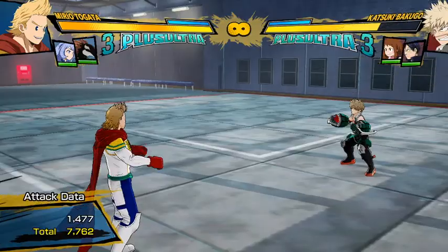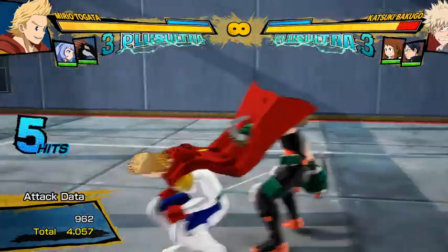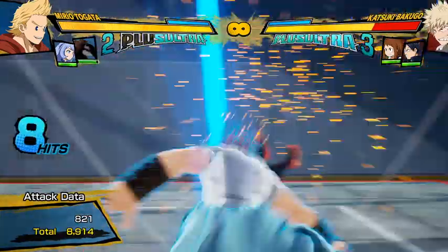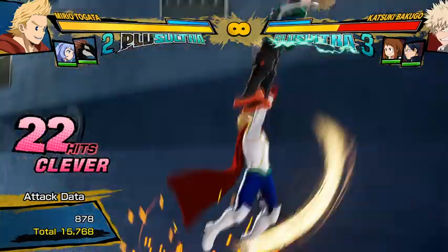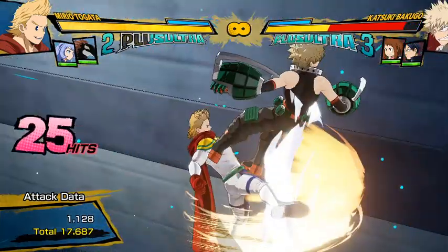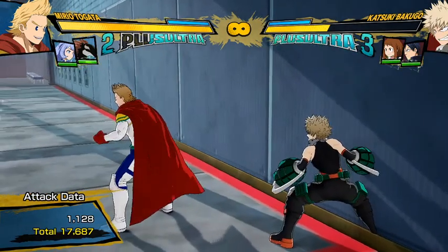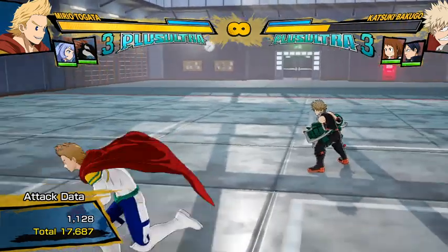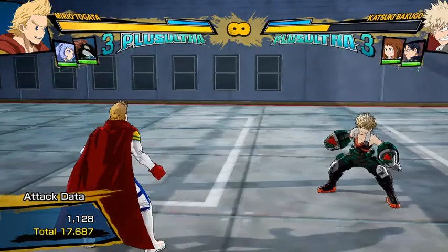He still has his awesome plus ultra combos. This plus ultra here you can combo off of just when you're near a wall by default, which is already ridiculous. Zero dash cancels, 16,300 damage. And this isn't even remixed stuff — this is just classic Mirio. He's able to get combos like these a lot more because he's not doing any dash cancels.